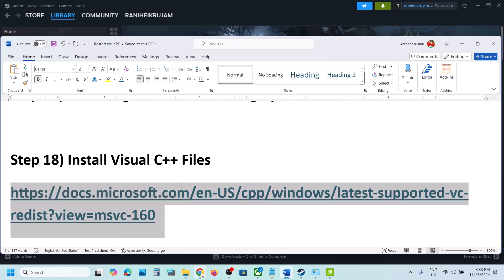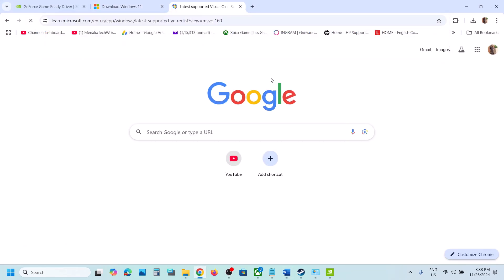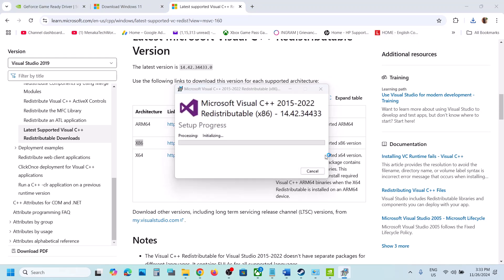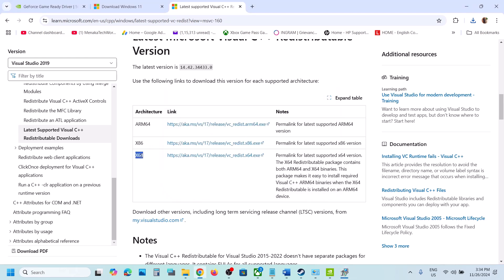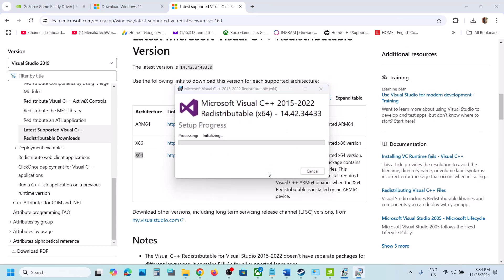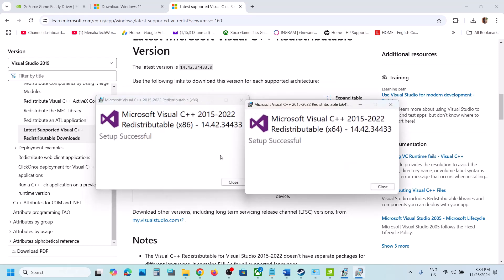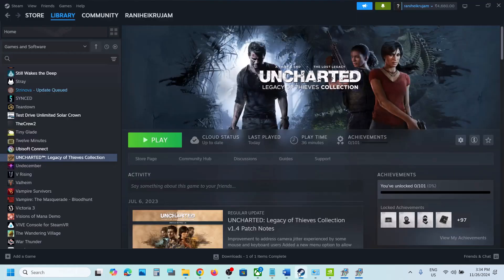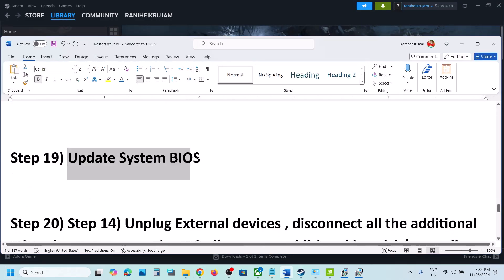The next step is to install Visual C++ redistributables. The link is in the video description — open it in a browser to go to the Microsoft website. Scroll down and download both the x86 and x64 files. Run each exe — if you see a Repair option click Repair; if you see Install click Install. Click Yes to allow for both. Once both are installed, restart your computer (restart is required), then launch the game.